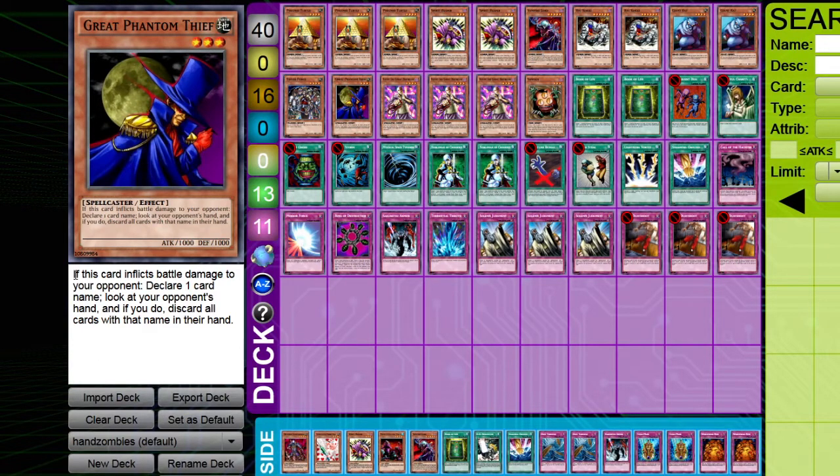Great Phantom Thief has an effect that's kind of like Don Zaloog but also kind of like Mind Crush. If this card inflicts battle damage to your opponent, you declare one card name, look at your opponent's hand, and if they have it, discard all cards with that name from their hand — so it can discard multiple copies at once. It also lets you actually look at your opponent's hand, which Mind Crush does not. Even in goat format, it's been ruled that Mind Crush does not let you view the opponent's hand. This lets you pick exactly the card you need to get rid of, and you never accidentally hit Sinister Serpent or Thunder Dragon when you don't want to.